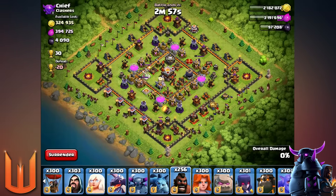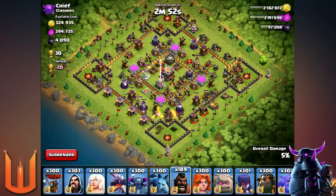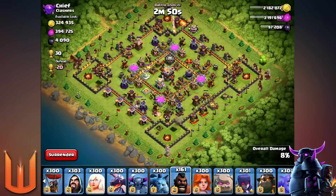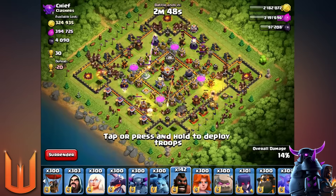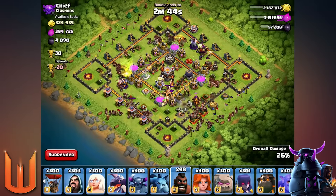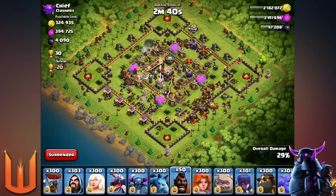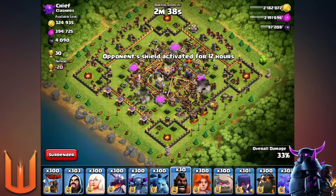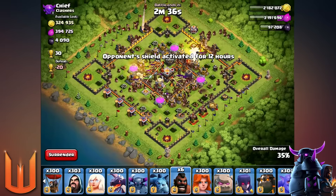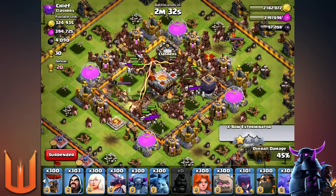Now we're gonna do the second attack and we're gonna use haste spells this time, attacking a different base. I'm just gonna surround this base with hog riders and let's see if we can all meet in the middle. Once I finish deploying them — which is very soon — let's put down some haste spells to speed up the process and see how fast these hog riders can run around the base.